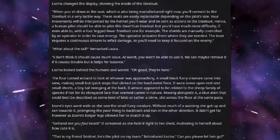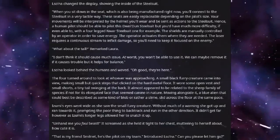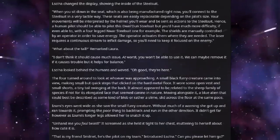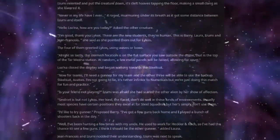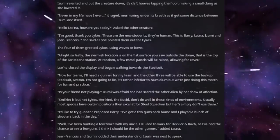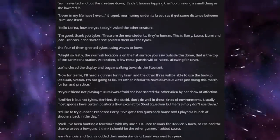It didn't get far, however, as Izumi's longer legs allowed her to snatch it up. "Unhand me, you foul beast!" it screamed as she held it tight to her chest, muttering to herself about how cute it is. "That is my friend Smuriet. He is the pilot of my team," introduced Lusona. "Can you please let him go?" Izumi relented and put the creature down, its cleft hooves tapping the floor, making a small clang as she lowered it. "Never in my life have I ever..." it raged, murmuring under his breath as it got some distance between Izumi and itself.